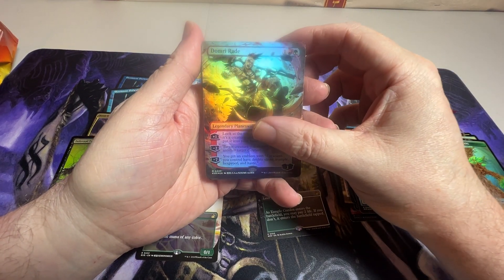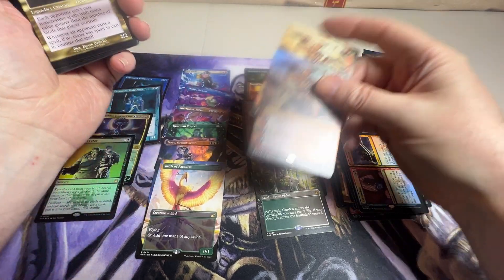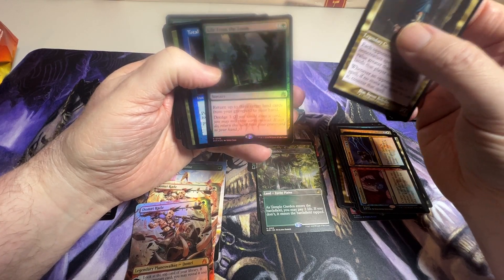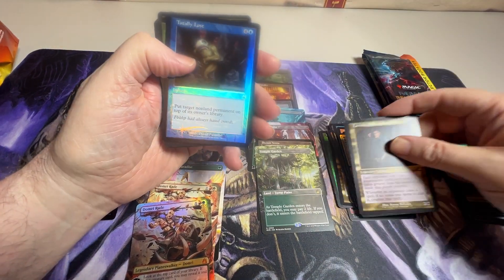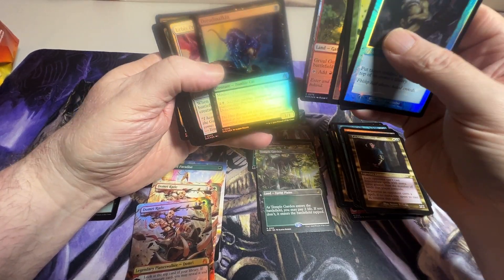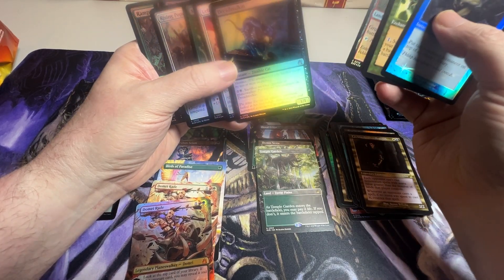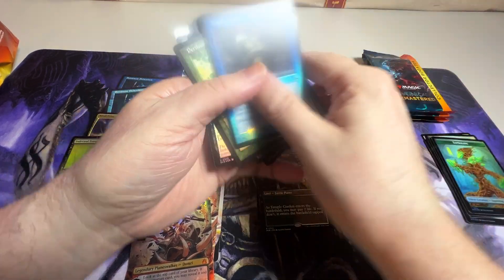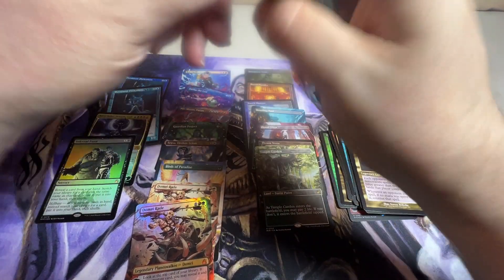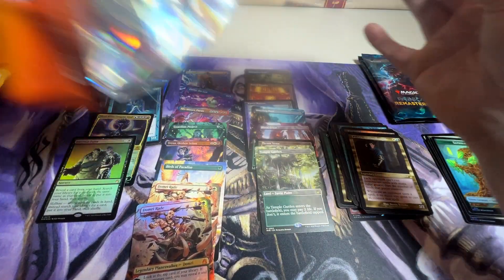The anime planeswalker, followed by another mythic — two mythics there. A Life from the Loam which I'm not sure if I got, so that's cool. We got the Lost again, a Gate, and zombie cat. I thought I saw that zombie cat somewhere — that's cool.